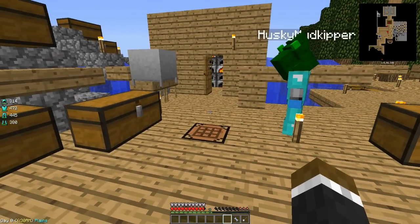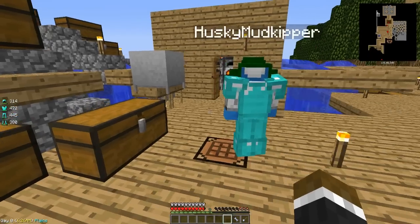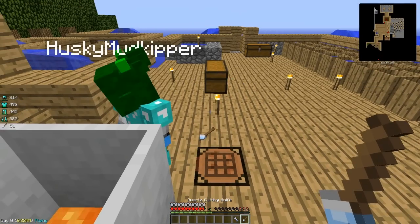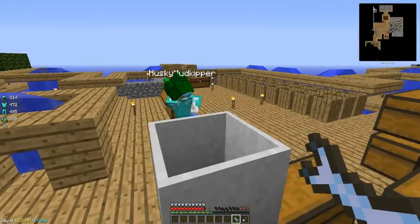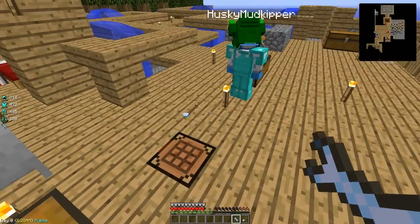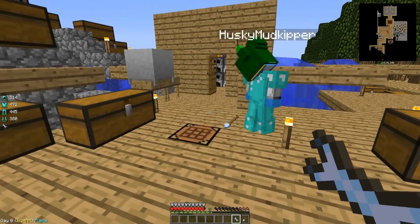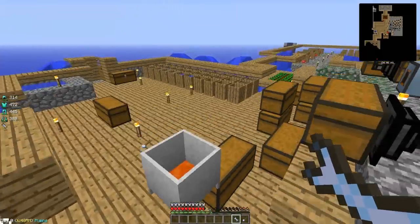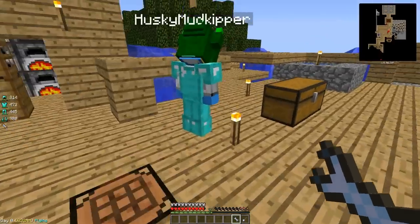I'll put the advanced processor in right now, but to actually use it — guess what we've got to do? We've got to cook it. I accidentally threw my cutting knife out. It's going to take me five years to pick it up. The advanced processor is cooking and I finally got my cutting knife back in my inventory. Thank gosh.